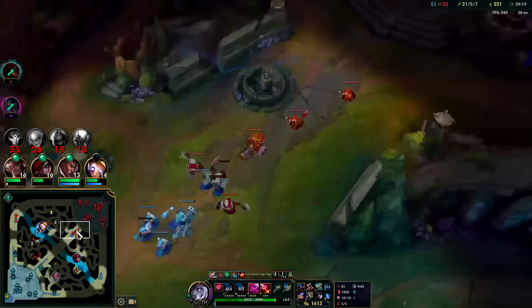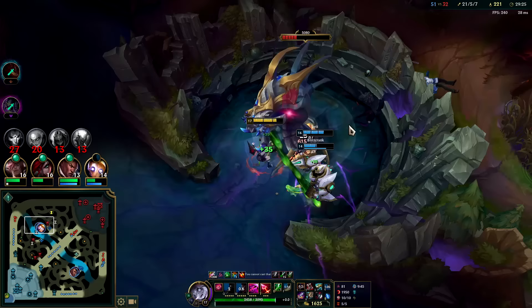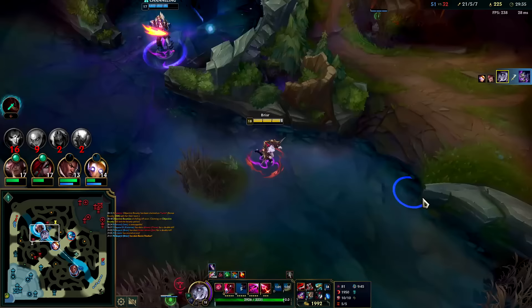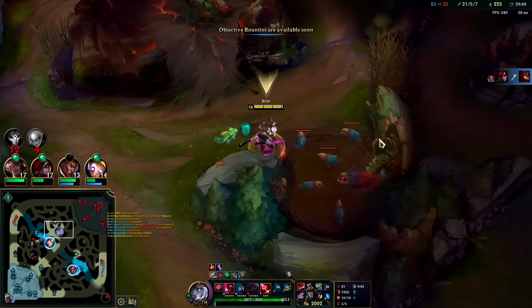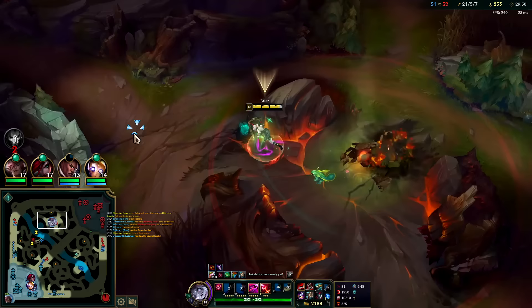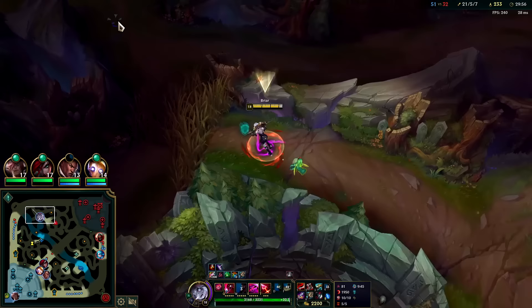We can't end here with where the minions are — we could probably get an inhib if we didn't go for baron though. Blitzcrank should really be the one tanking baron; whoever's taking it does half damage. Smite it — a little late, just how it goes sometimes. They're not all over here. I want to take their red buff away — I think I can do it. Let's get out of here. I'm full build — I'd only be backing for an elixir.